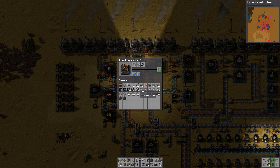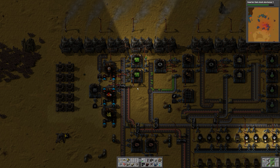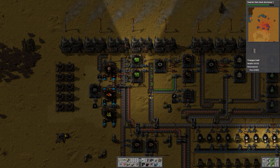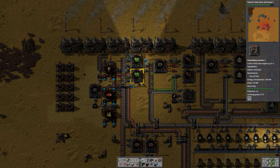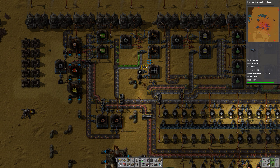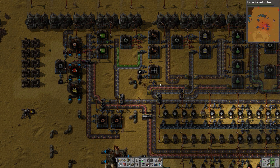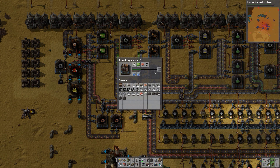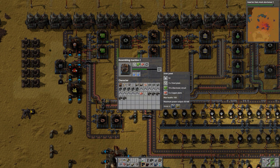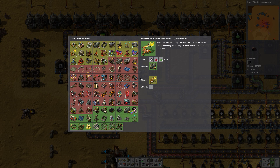Now hopefully we should have enough inserters to be able to produce enough green circuits. You can see this inserter working like crazy. But it takes some time to create a solar panel as well, meaning it's not critical — it does have materials for two more solar panels once one is done.